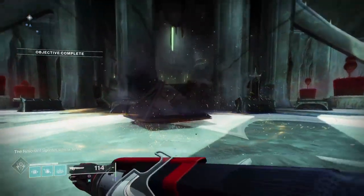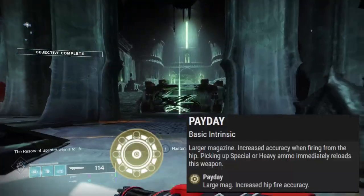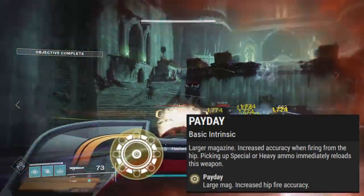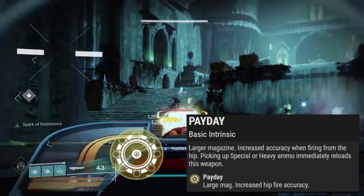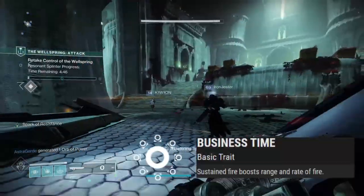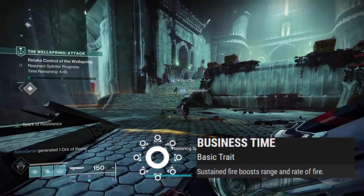The Sweet Business is a 360 RPM auto rifle. It has the perk Payday, giving it 150 bullets in a magazine, increasing the hip fire accuracy, and reloads the gun on special ammo pickups. The other perk is Business Time, ramping up your fire rate the longer you hold down the trigger.